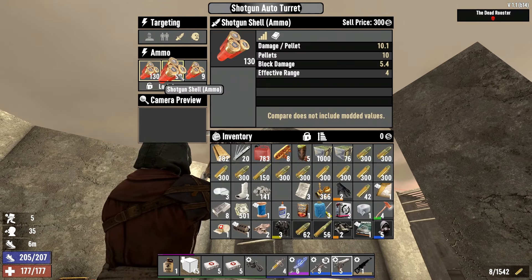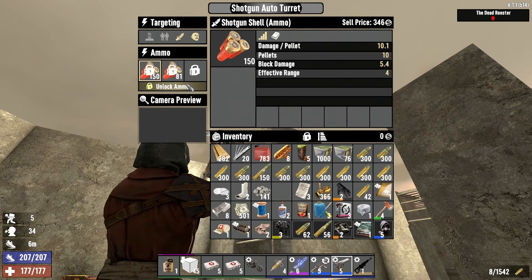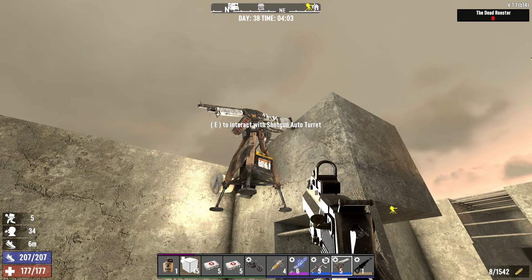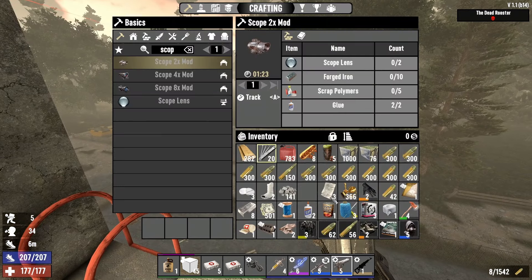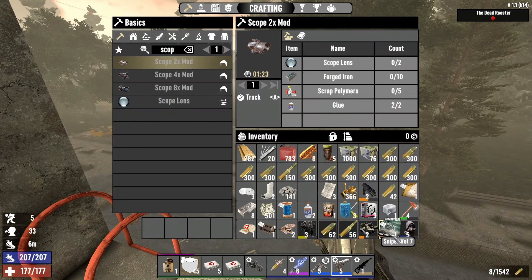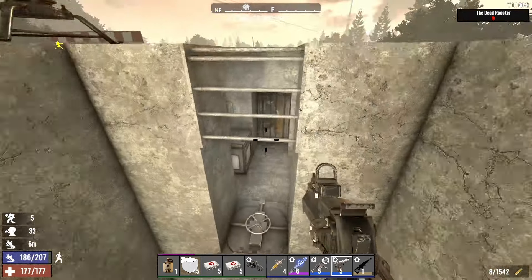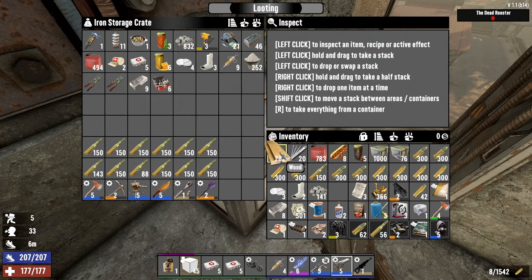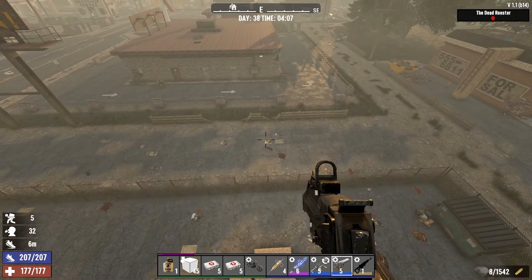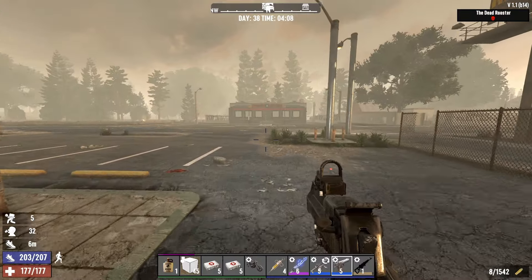Decent amount of loot. We can make the impact driver — that's good since we don't need lots of electrical parts today. Two fences down, lots of bags in the tunnel. There's a quality 3 sniper and some ammo — putting that in the turret. The corn's ready, which is great because we need lots of glue. Not a whole lot of physical base damage, mostly trap repair. 4 AM, day 38 — official end of the blood moon.